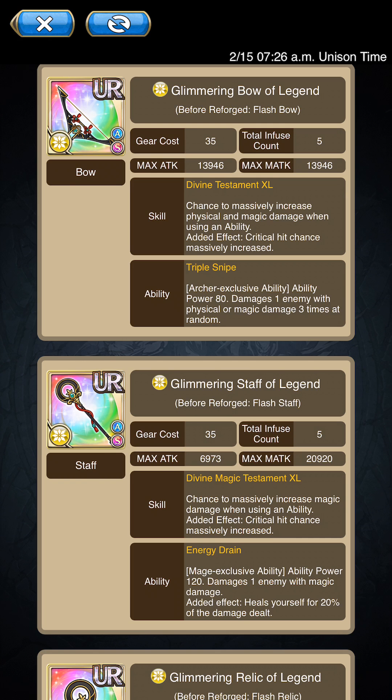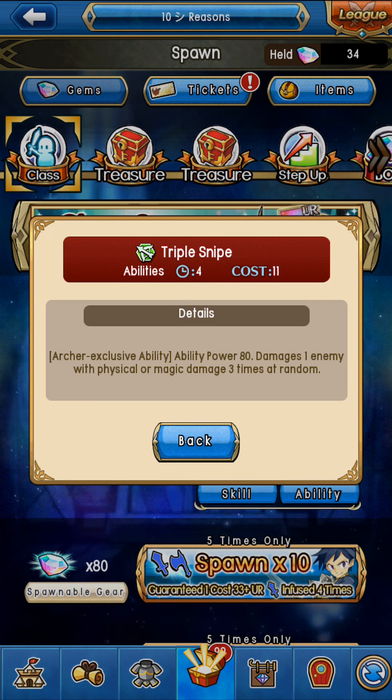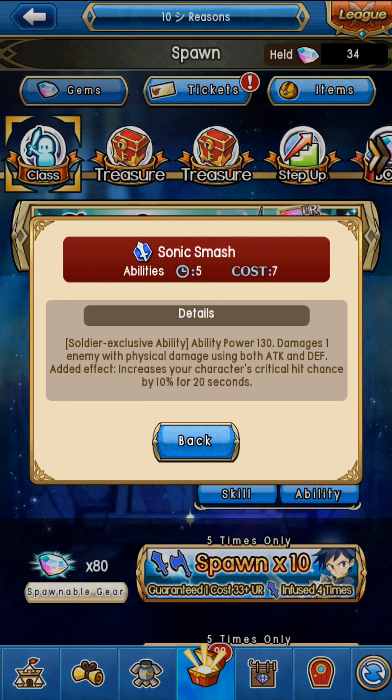Triple Snipe: power 80, damages one enemy with physical or magical damage three times at random. It's not going to be the best skill in the game, but compared to some of the regular attack moves the archer gets — most of the archer's exclusive moves are either support moves, debuff removers, or moves with the same ability power but with a success rate meaning they can miss — this one doesn't miss and hits three times. That's a total ability power of 240, guaranteed to hit. The cooldown time is 4 with a cost of 11, so that's not bad at all.